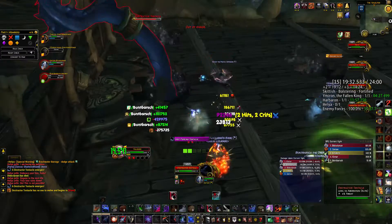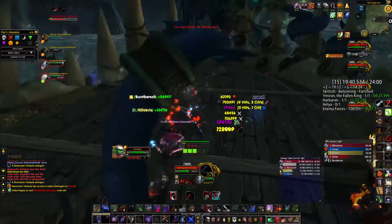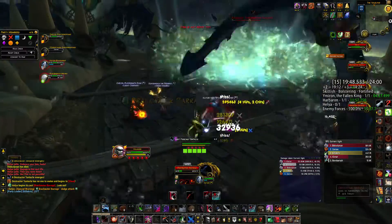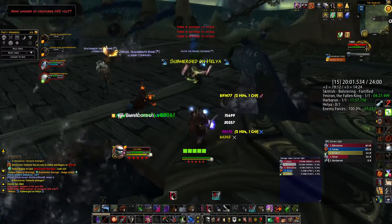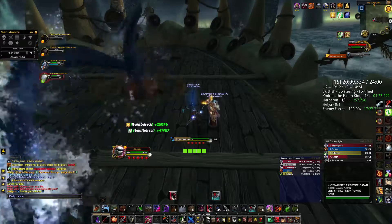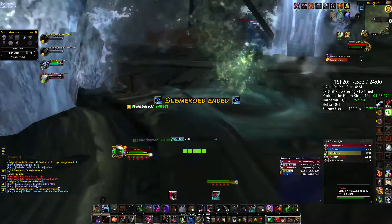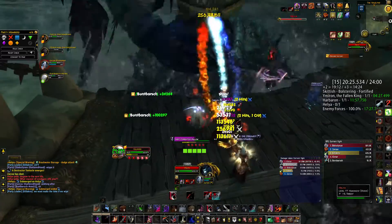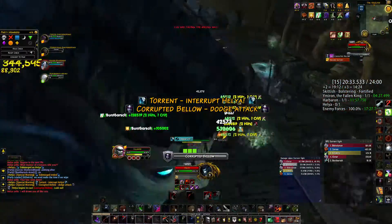This brings us into the preparation aspect of doing plus 15. You want to bring loads and loads of potions - preferably some of the more expensive potions like Potion of the Old War for the bosses if you're an agility DPS, and then more of the cheaper ones like Prolonged Power for the trash. The cooldown timer starts on the potions after you leave combat, so you want to pop as many potions as you can while going through the trash, as this will speed up your clear time immensely.